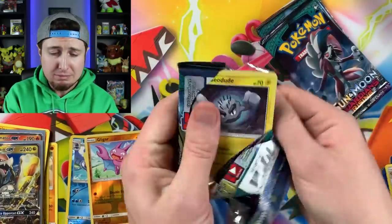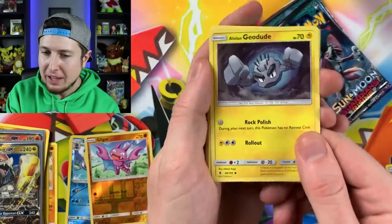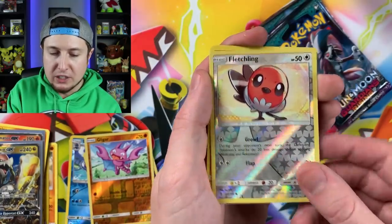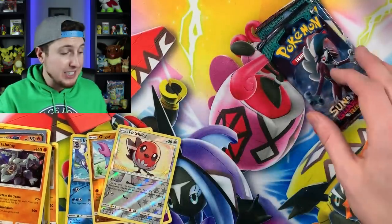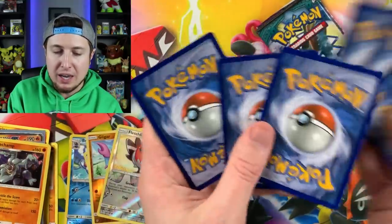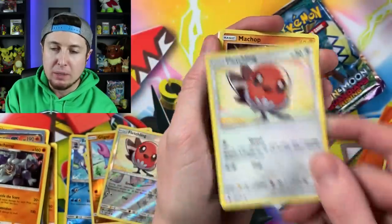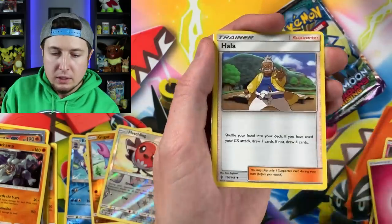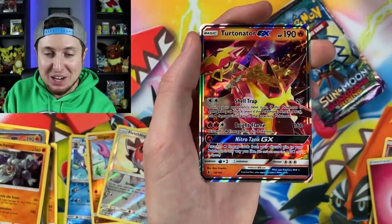Let's see if we can go three for three. What if we pulled an Ultra Rare out of every single booster pack in this Elite Trainer Box? That would be kind of crazy. We got Alolan Sandshrew, Energy, Alolan Komala, Reverse Holo Fletchling, and a Machamp. We've pulled a Holo Rare or better out of every single booster pack from Guardians Rising so far. That's really not bad at all - actually really good luck, to be honest with you. And we have a second Turtonator GX! Choice Band too. Two Turtonator GXs out of the same Elite Trainer Box - three Ultra Rares out of this box so far!